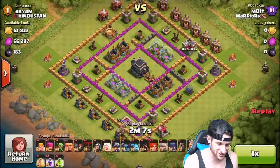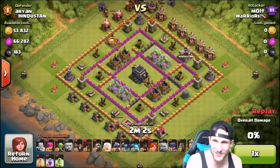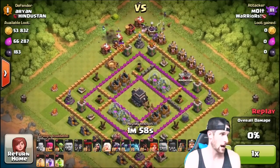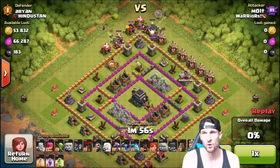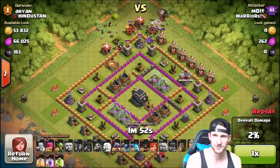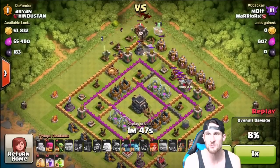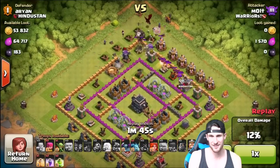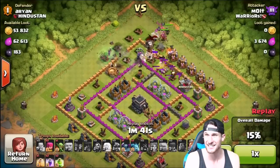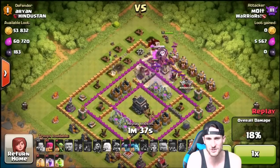Alright guys, here's the first attack — look at Mr. Arian from Hindustan, look at his face! We're dropping off our golems up at the top with our giants, wall breakers, a healer, two loons, the witches are down. There goes our dragon, we had two hogs in there. You can see everything down at the bottom — it takes up so much room down there!